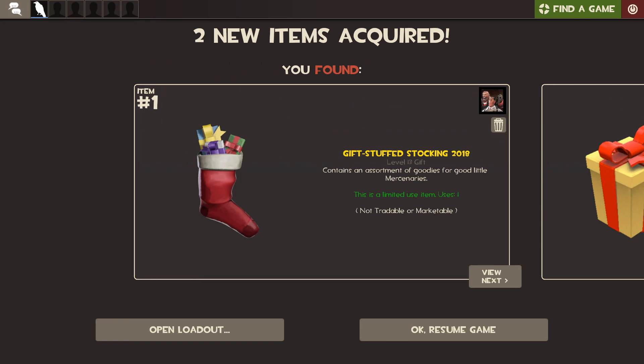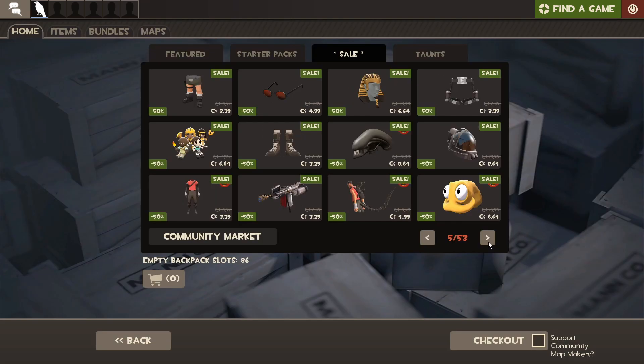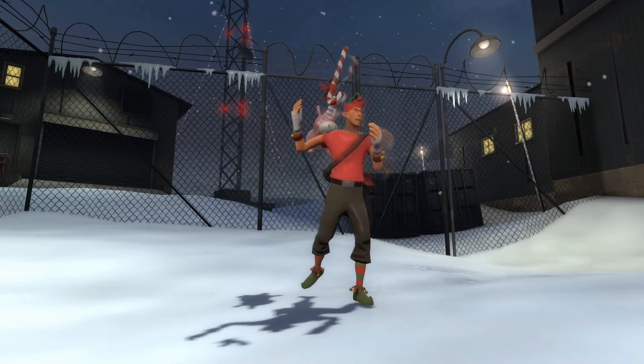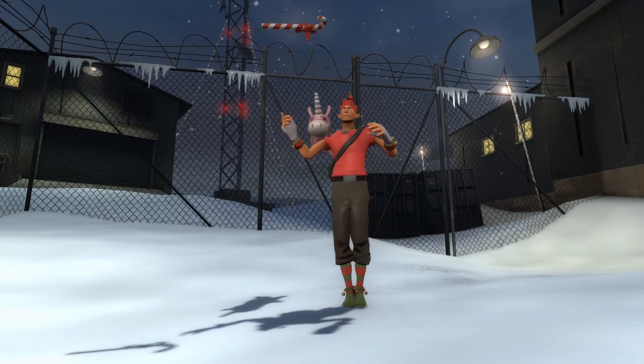Like previous years, players who launched the game during the holiday event received a gift-stuffed stocking and a secret saxton. For the duration of the event, several items in the Mannco store will be put on sale. The holiday event is scheduled to conclude on January 8th, 2019.